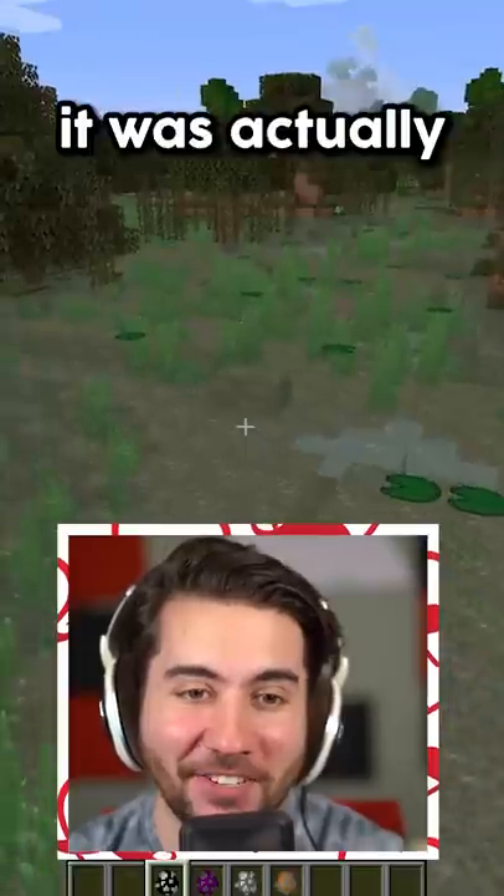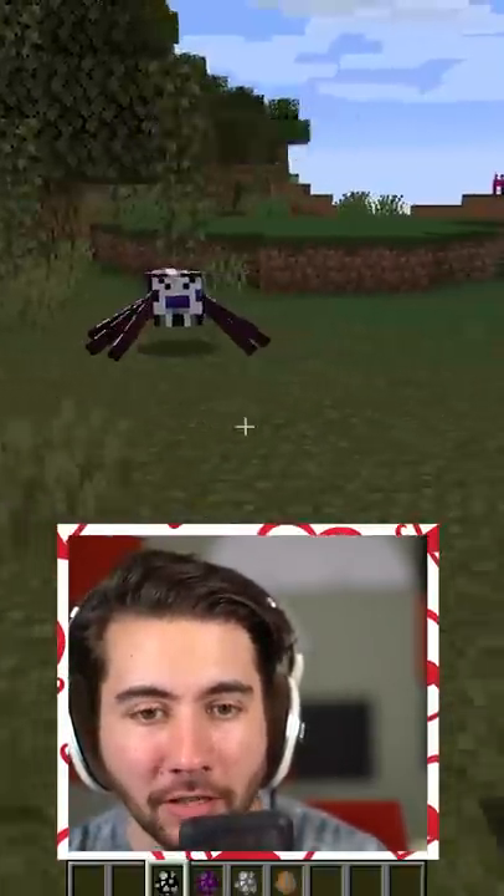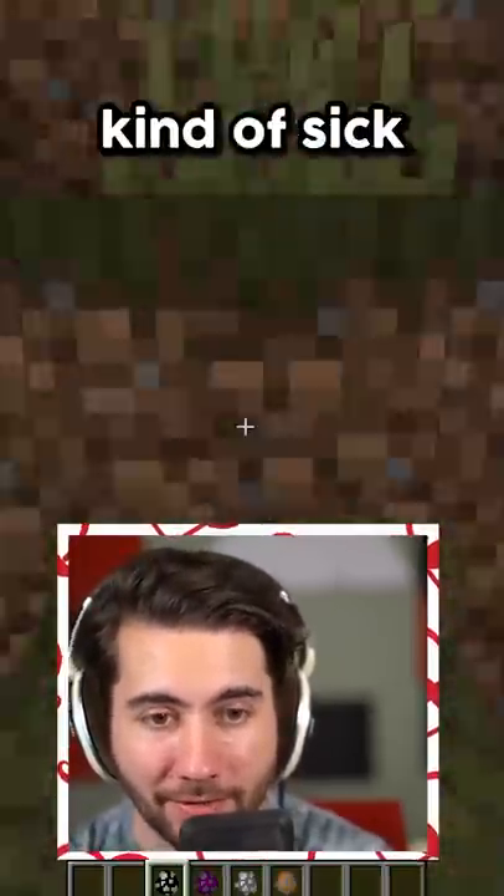This next one Mojang decided was actually too scary for the game — this is the bone spider. This thing shoots literally bone shards at you. I mean, it's honestly kind of sick.